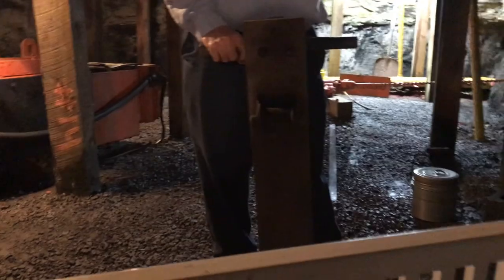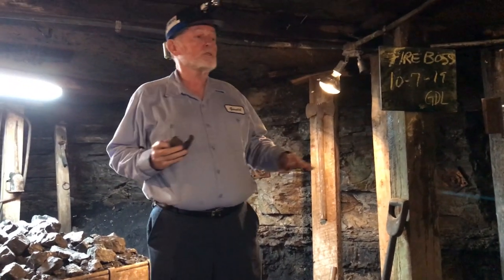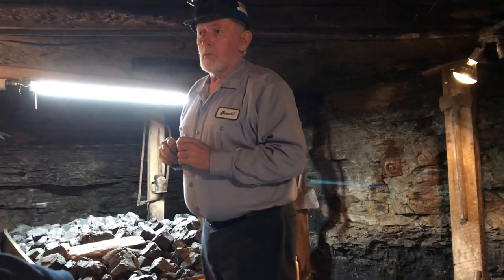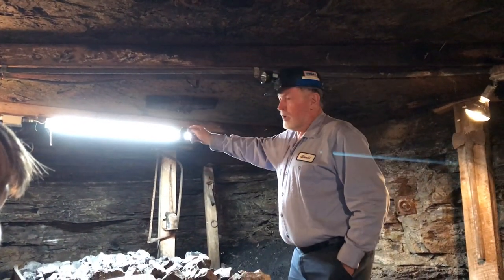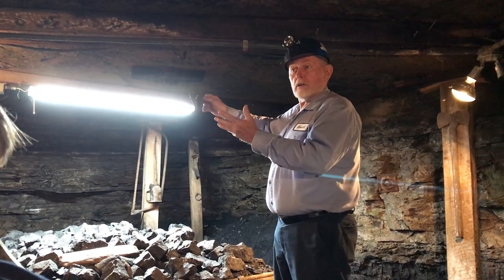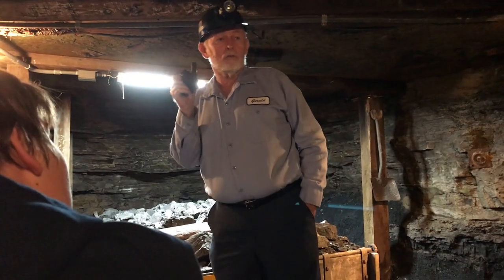You see this board over here says Fireboss. Now this morning before anybody came in, I was in here Fireboss-ing this mine. If you go through it, you check for hazards and gases. Back in the old days, here's what a Fireboss had to do — he had to take this light and go in the mines and check for gas. Now if you had a little bit of methane, it would ignite and burn for a few seconds and go out. Now if you had a whole lot of methane, that's bad. Sometimes you had to get a new Fireboss.